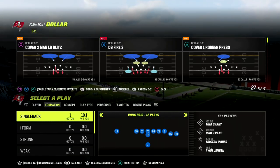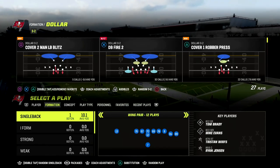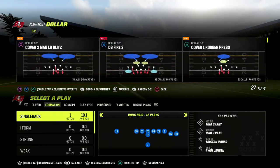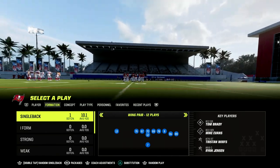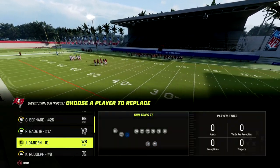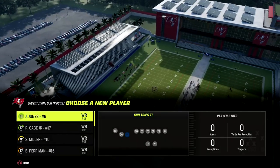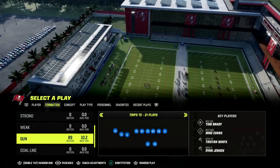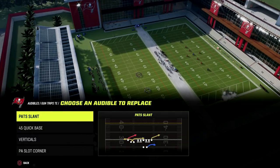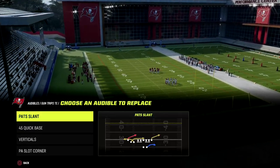If you want to get my entire trips tite offensive ebook, make sure you join my Patreon — the link is in the description. For just 10 bucks you'll get access to all of my Madden 23 offensive and defensive ebooks. I have 12 offensive and defensive ebooks as of today, and we're releasing a brand new offensive ebook this week.